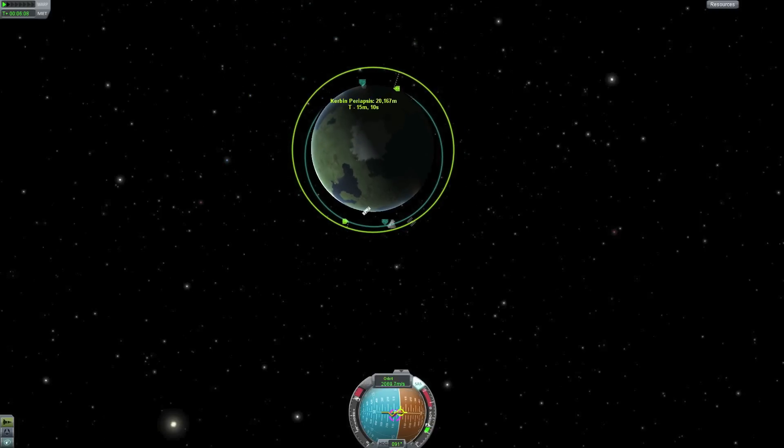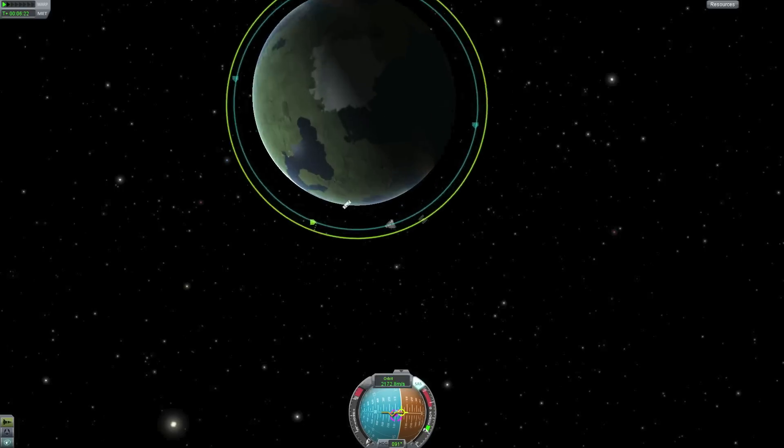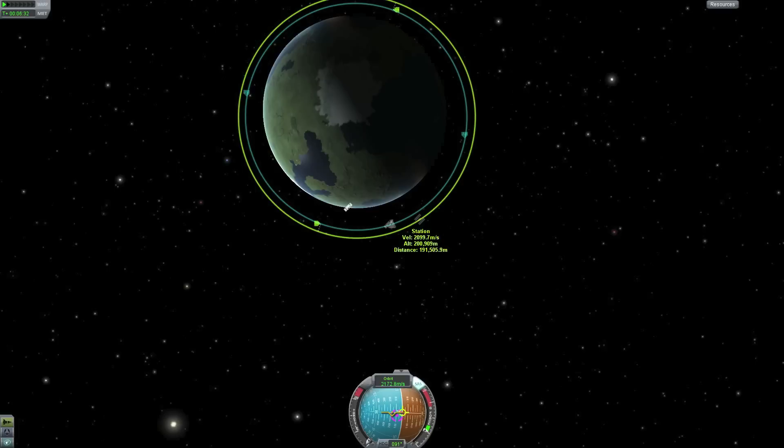Keeping the orbit at about 150,000 meters, that means we have a 50,000 meter difference between the two orbits. The difference between the orbits is what makes you catch up to the other vessel — because I'm traveling in an inner orbit, which is shorter than the outer orbit, and that makes me catch up to the station since I have a shorter distance to travel.